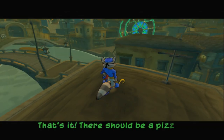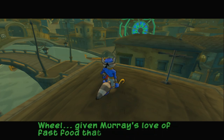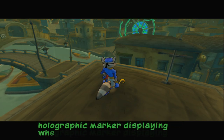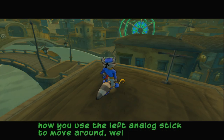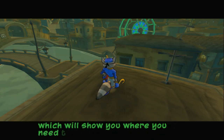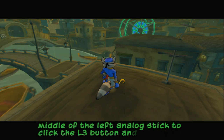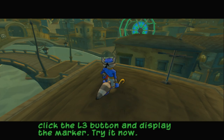That's it. There should be a pizza place near the foot of the ferris wheel given Murray's love of fast food. That's where we should start looking. I'll project a holographic marker displaying where you need to go. Do you know how you use the left analog stick to move around? Well it also can bring up my holographic markers which will show you where you need to go. Press down in the middle of the left analog stick to click the L3 button and display the marker.